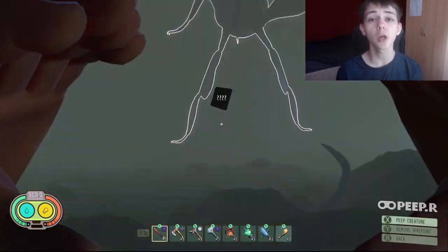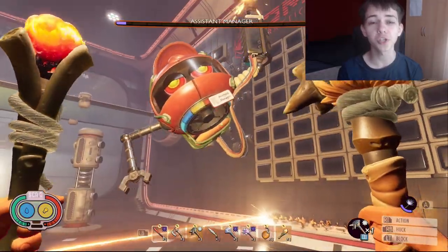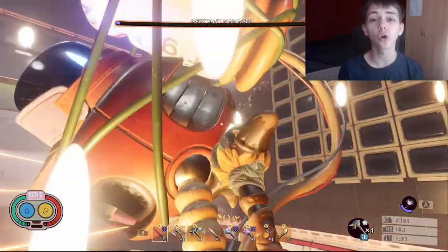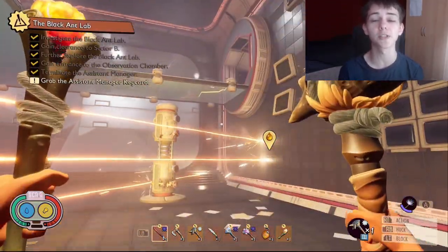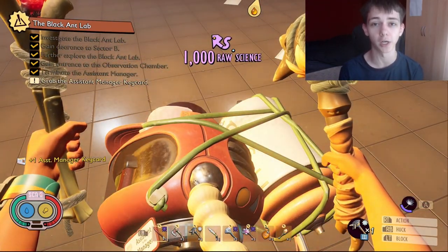This is how you summon the Mantis boss inside of Grounded. The first thing you need to do is go and kill the Assistant Manager inside of the Black Ant Hill, because you need the Assistant Manager's keycard.